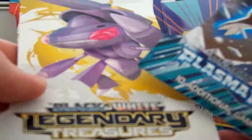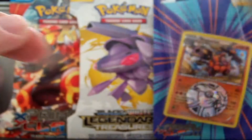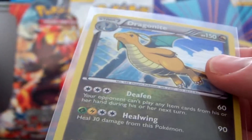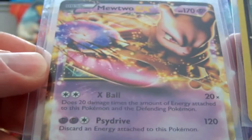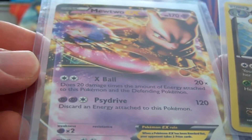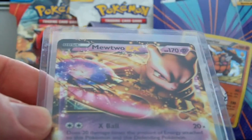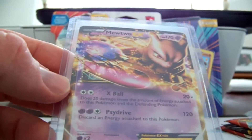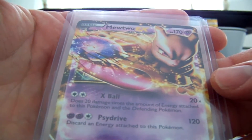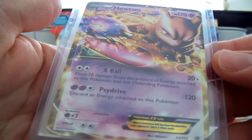Bought two packs on lunch first — a Plasma Freeze and a Legendary Treasures — and these were my pulls: a Dragonite Holo from Plasma Freeze and a Mewtwo EX from Legendary Treasures. From what I hear this is a rather good card again. I don't know how valuable it is, but still — sweet pull.